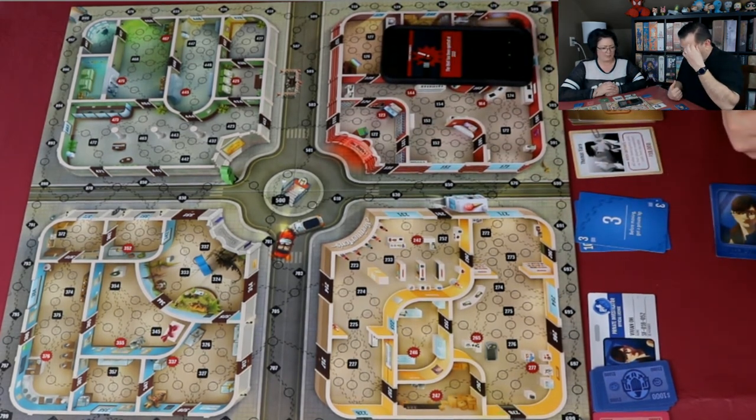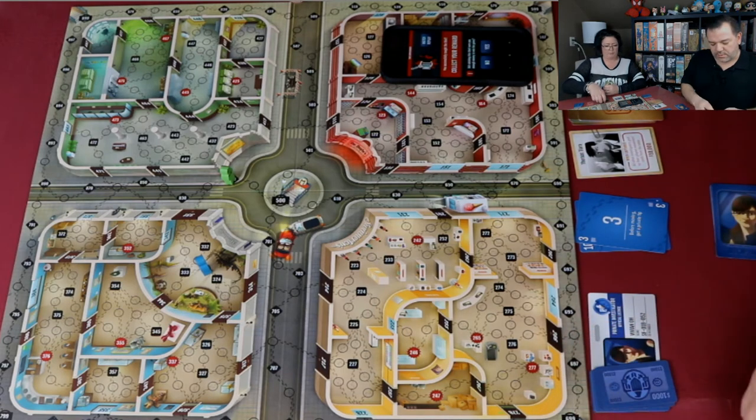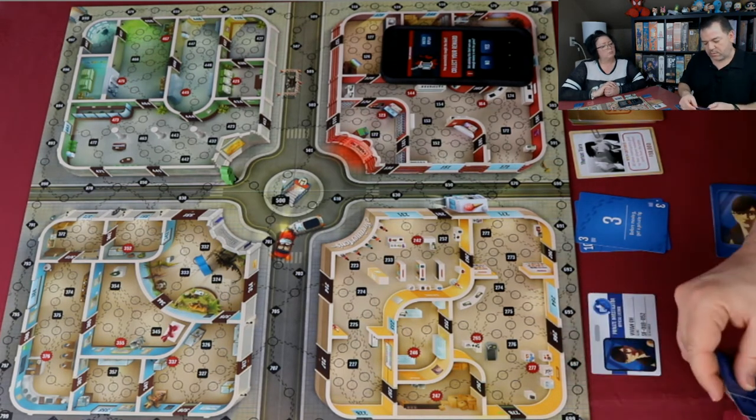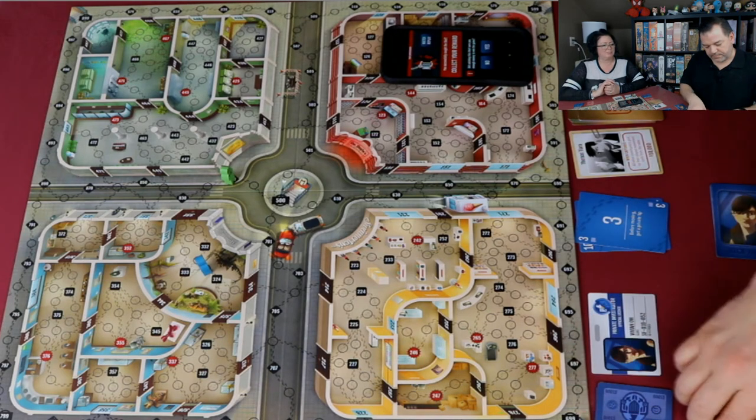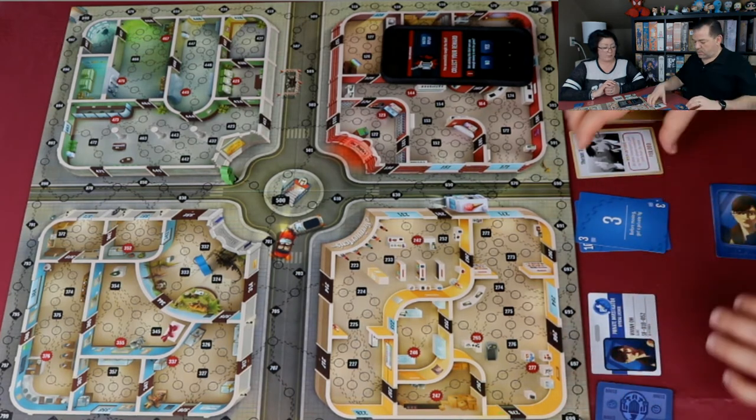Kim uses her three-movement card with a private tip before moving. She moves three spaces to space 333 and makes an arrest. Got him! Kim has 10,000 for this one. She picks up all her cards as a bonus from Thomas Tiara's special ability. Kim is now at 34,000.